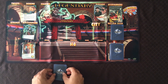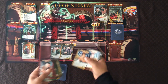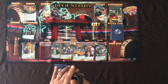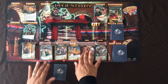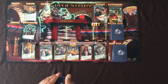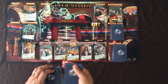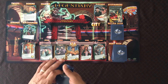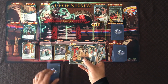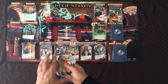Now for how to play: place random heroes into the HQ — you start with five heroes in the HQ dealt from the top of the hero deck. Shuffle your cards, start with six in hand. The rest becomes your draw pile. The first thing you do each turn is reveal a villain from the villain deck.